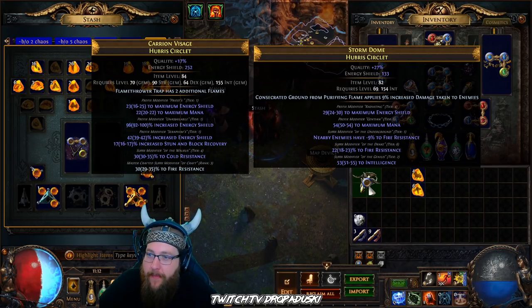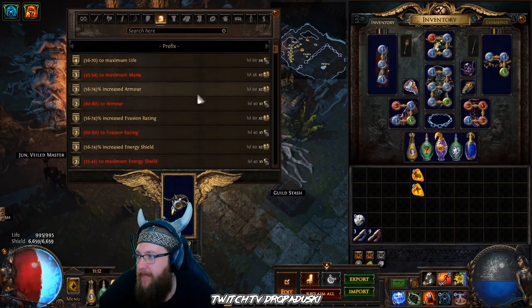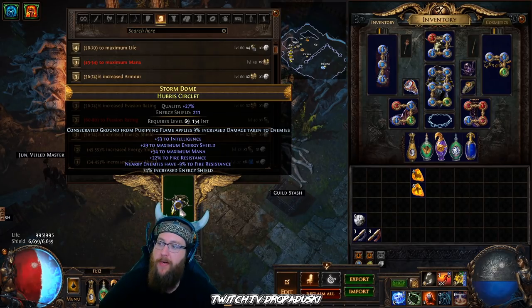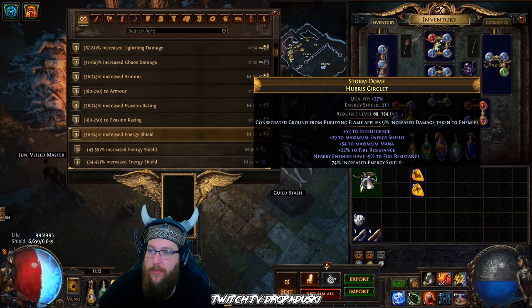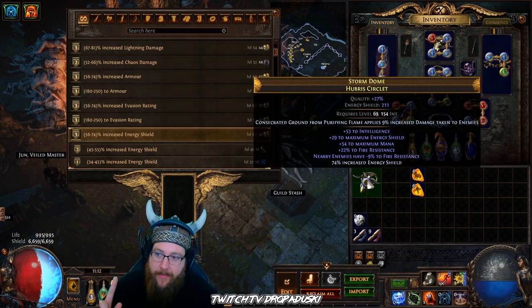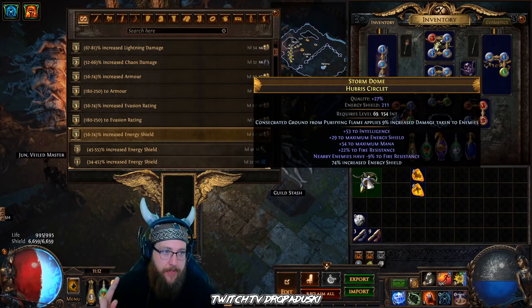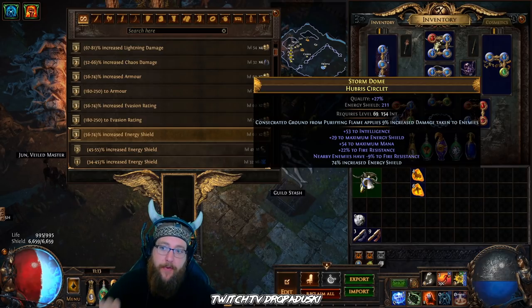If you have an open prefix, you can come over here — if you don't have both energy shields, we can craft percent energy shield, making this 211. We hit 74 which is a pretty good roll — 211. Not great, I'm not going to lie, this is not a great energy shield helm. But it has our negative nine fire resistance and it has our consecrated ground enchant. This specifically is something I would be okay walking away with, at least for a starter.